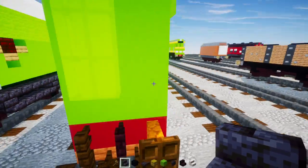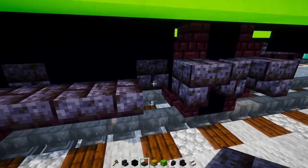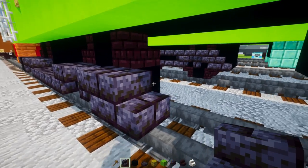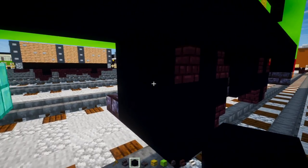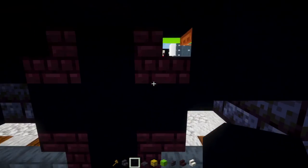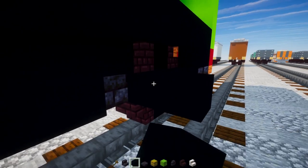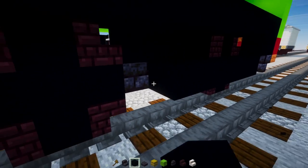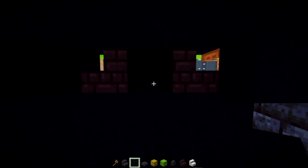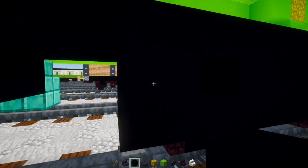Add polished blackstone brick slabs going all the way across, then polished blackstone brick stairs and a two-block-tall, two-block-wide black concrete section. Add a black concrete bottom row all the way across to the other end, leaving a small hole, then add black concrete all the way across.